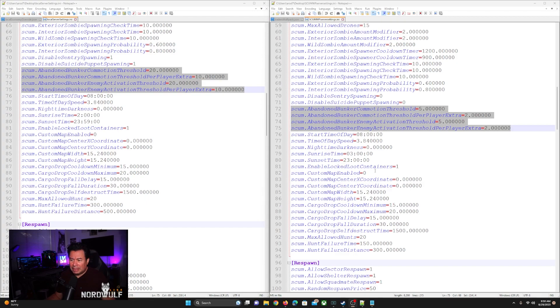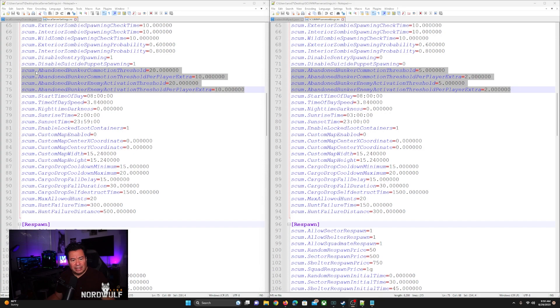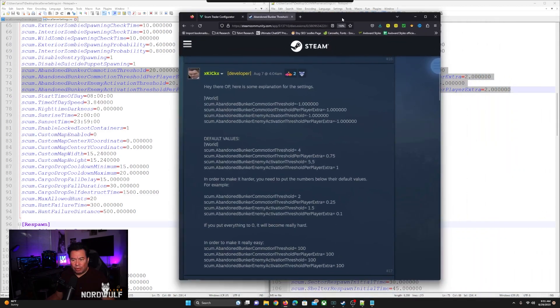Under the world section in your server settings INI file, this is where you do all the puppet spawning and things like that. But they have a new section called scum dot abandoned bunker commotion threshold, and then there's also threshold per player extra, plus bunker enemy activation threshold and bunker enemy activation threshold per player extra. I have modified mine already and I'm going to tell you what these numbers mean. The best way to explain this is to show you directly from a Steam forum where a developer — I'll call him Kick — put out this information after people were asking about ranges, how to set it up, and what it means to increase or decrease.